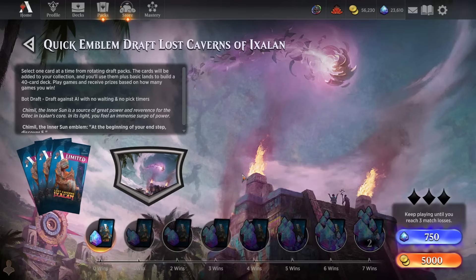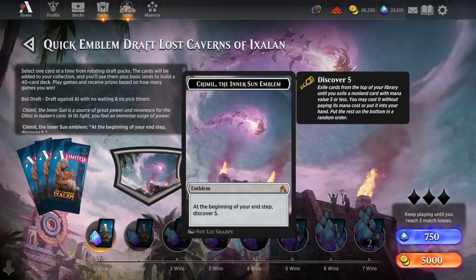Hey everybody, it's GaumletX and welcome back to some more Magic Arena. Today we're going to be playing a quick emblem draft of the Lost Caverns of Ixalan. This is a special limited time draft format that works exactly like a quick draft through drafting and deck building, but once we get into gameplay, each player has a Tramiel, the Inner Sun emblem, making it so at the beginning of their end step they discover 5. That means each player's turn they exile cards from the top of their library until they exile a non-land card with mana value 5 or less, then cast it for free or put it into their hand.